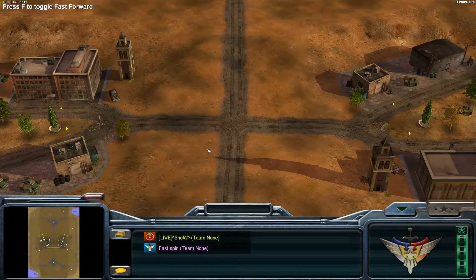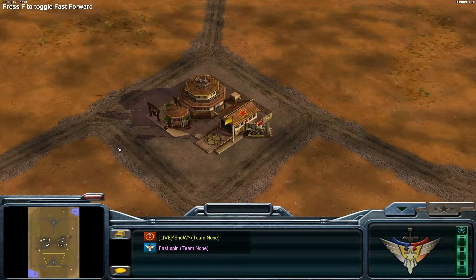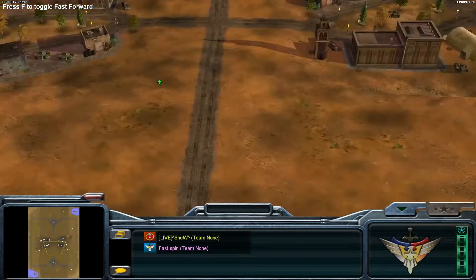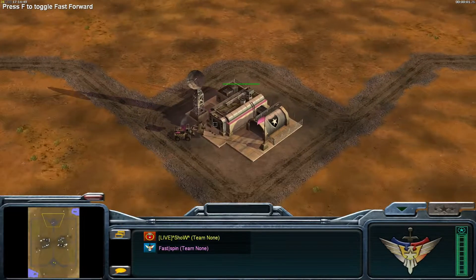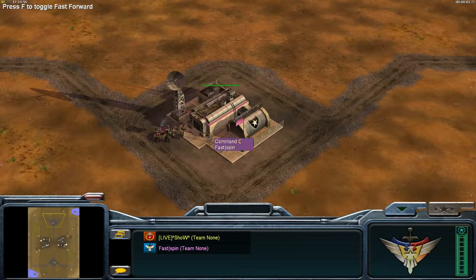Welcome ladies and gentlemen, this is JocelynZHD and we are again on Tournament Desert. This time we have in the yellow color on the bottom position Nuke General, live show. And live show is Saiz, fighting against here in the top position in the pink color Fast Spin, spawning as the USA Vanilla. He is also known as Prusy or Cattuso — I will just call him Prusy because it's much easier.